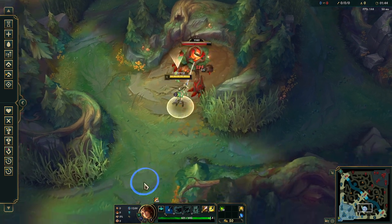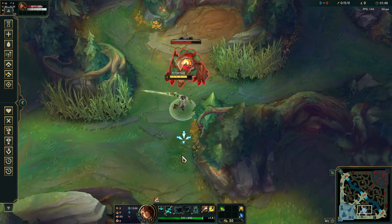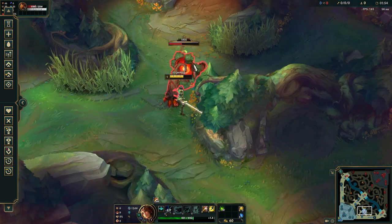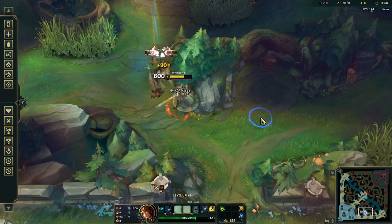Watching lanes while kiting is hard, and you want to be using your F keys while you're kiting the camp. Once you get to the camp in a good position — right here — that's when you want to look at lanes. I can see my Q is up, so I come back and use it. When I'm kiting, I'm not looking at lanes.